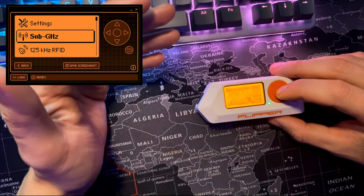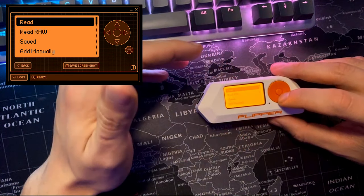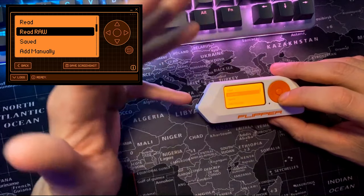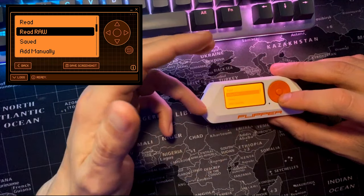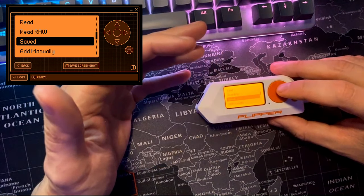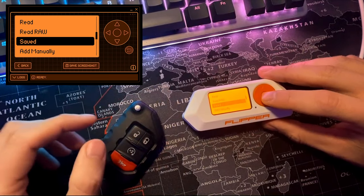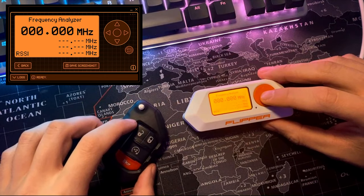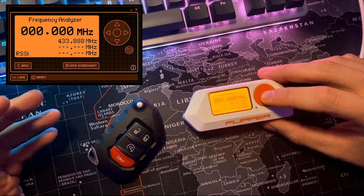First we're going to look at the sub-gigahertz capability. This integrated module can read, store, and simulate remote controls and broadcast in the frequency range of about 300 to 930 MHz. There are a ton of devices you can interact with — from garage doors and remote controls to smart lights. We'll demo with a car key fob and use the frequency analyzer tab to see what exactly it's transmitting on. Once we hit the lock button, we can see that the frequency is 433.888 MHz.